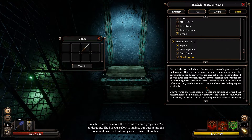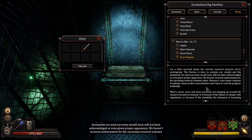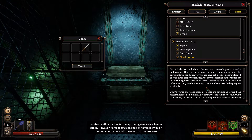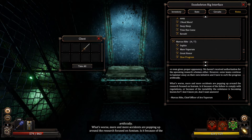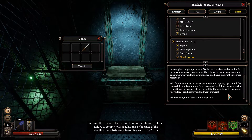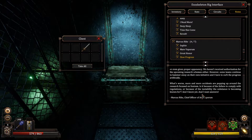A superior acid nozzle — it deals 15 damage per second over seven seconds, very nice. It costs 130, so this is a definite upgrade. And we have a steel helm, however I prefer mine as I get more energy and more tech. Even though it's a nice helmet I'm not gonna take it. Marcus audiograph: I'm a little worried about the current research projects we're undergoing. The Bureau is slow to analyze our output and the documents we send out every month have still not been acknowledged. More and more accidents are popping up around the research focused on Fumium — is it because of failure to comply with regulations, or because of the instability the substance is becoming known for? I don't know yet and I want answers. Marcus Reich.